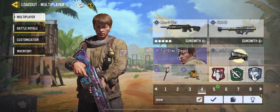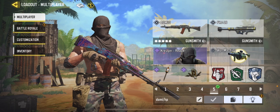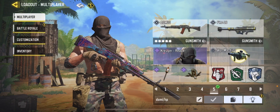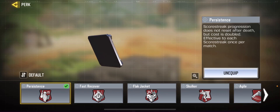I'm using War Machine as my operator skill in this class. For my next AR class I'm using the ASM10. This loadout is from AMT Heaven, the sniper main. It has really minimal recoil and a balanced ADS speed and mobility. I have Persistence as my red perk — that's the most meta thing right now — but when I'm playing Search and Destroy I switch it to Lightweight.